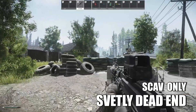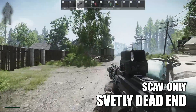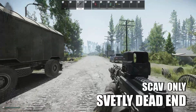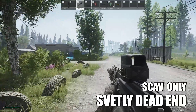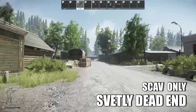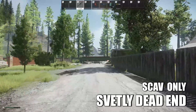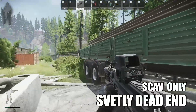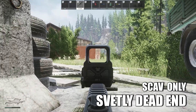Now we have the Svetli Dead End Extract, which is a scav-only extract. It's in the village area of the map. You'll run to the center of the village area — there's a little intersection with a road that runs perpendicular. Turn down that road and run to the dead end. It's just behind these concrete barriers, which will give you a little bit of cover from your left-hand side.